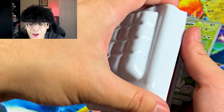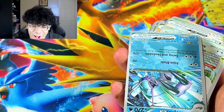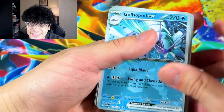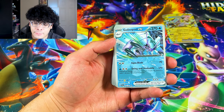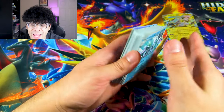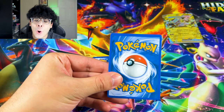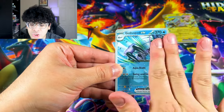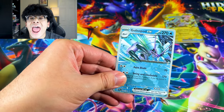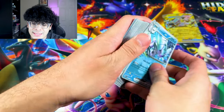We got Ultras, guys. Look at this — we got the Golissopod EX with no type of shine on the card. That is so bad. There is no shine on this EX card. This is an error card. It looks like this fake tin might win with this error card.